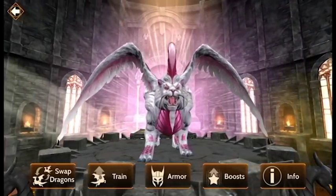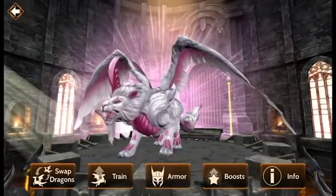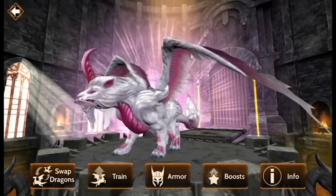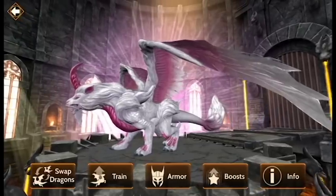Here are some quick things you need to know about Ciaran. Ciaran is a legendary warrior dragon of the Wind Element. Ciaran starts in Red Tier but can be leveled up to Obsidian with the Evolution Stones within its branch.